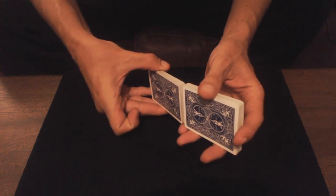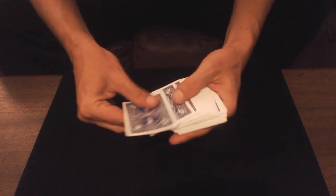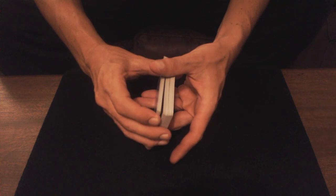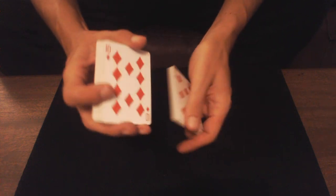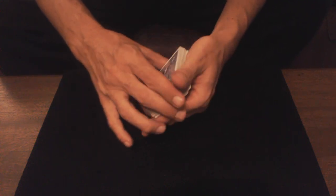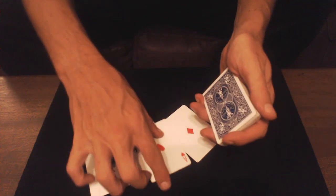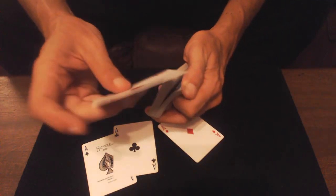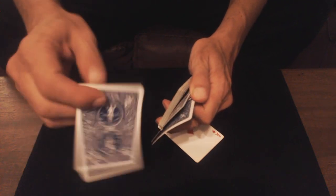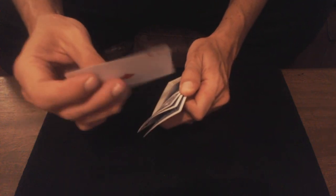Vous faites un faro pour ceux qui savent le faire, vous retenez les quatre cartes du dessus, ou soit vous prenez une petite partie, vous coupez et vous mélangez tout le reste des cartes. Il y a plein de façons de le faire. Ou alors — ce que je préfère — vous insérez les quatre as à la suite à différentes positions, comme appris dans le tuto juste avant.